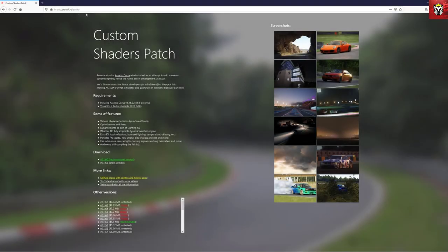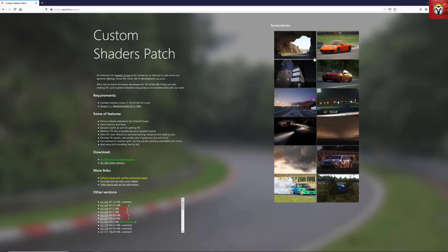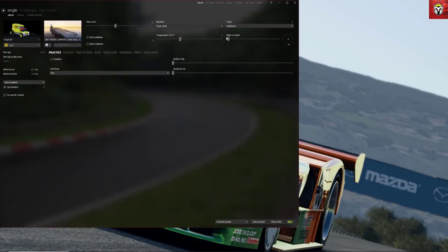Next is Custom Shader Patch, an essential install straight after Content Manager. This takes all the original Assetto Corsa graphics and brings them up to date to 2020, including lighting effects, graphical effects, extensions, and a number of physics changes. We're currently at version 1.60. Installation is as easy as clicking the link, downloading the file, and dragging it into Content Manager. The three green bars will light at the top, then you scroll down and click install — that's it.